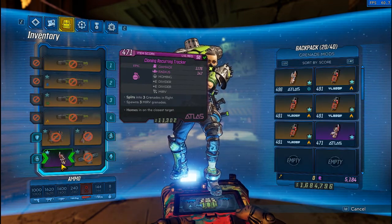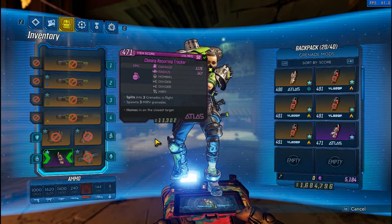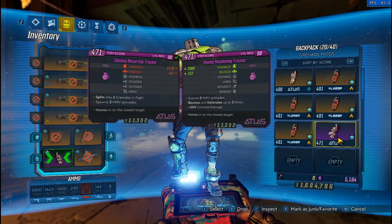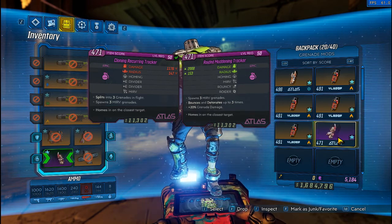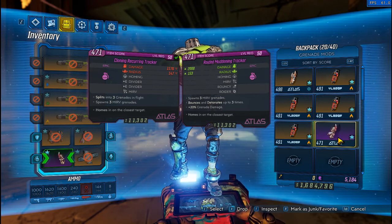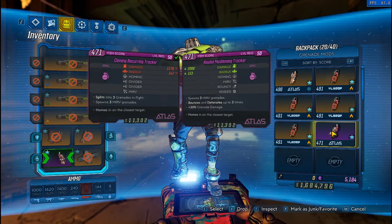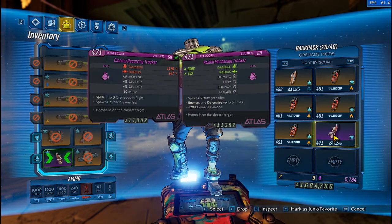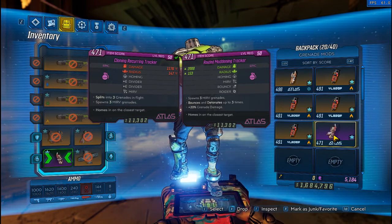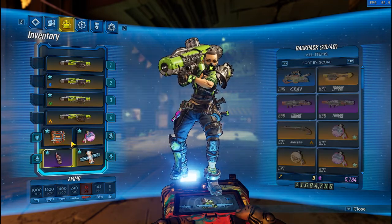I do not have the Cloning Maddening Tracker that everybody likes to use. I've farmed hours and hours of vending machines and never gotten one. This is the best nade I have for this kind of thing. I want to point out the difference between these two. The Cloning Recurring Tracker has nine separate grenades — it splits into three and then has three MERVs. The Rated Maddening Tracker is three grenades that each hit three times, so both have nine hits. But the one with nine grenades will actually proc Means of Destruction a lot better than the one with only three grenades.